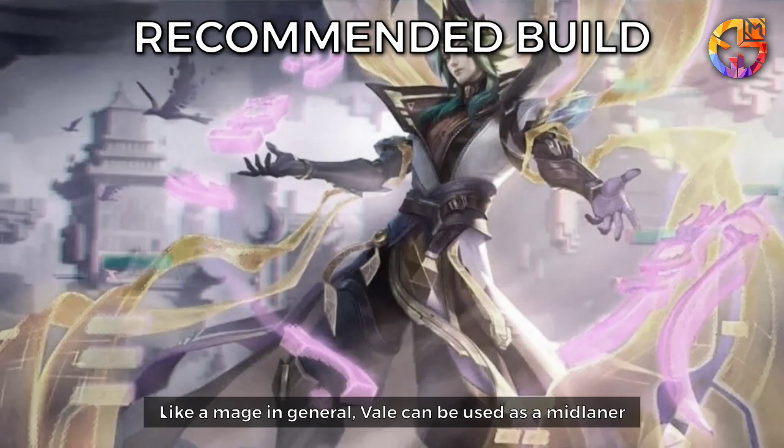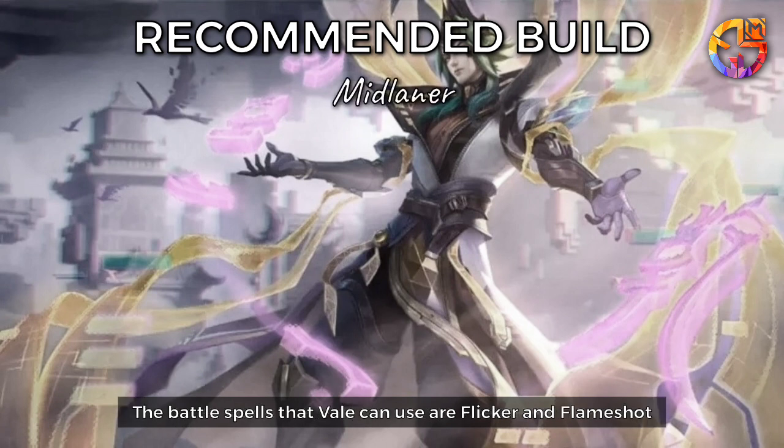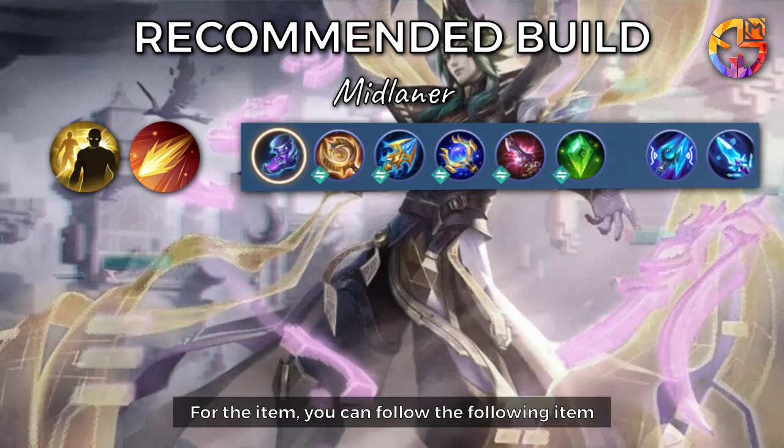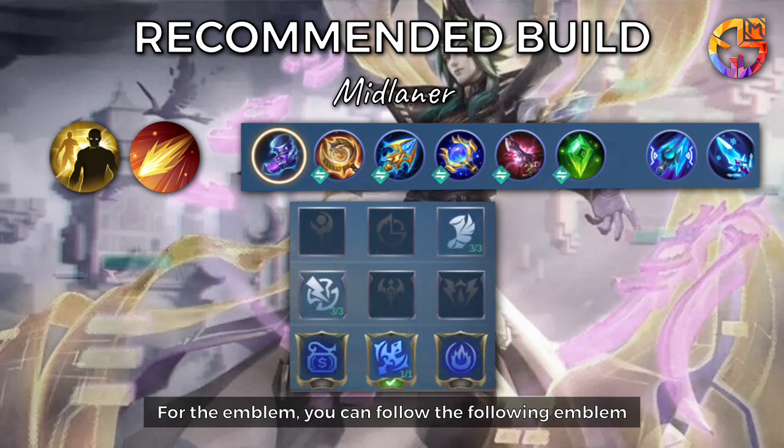Recommended Build: Like a mage in general, Veil can be used as a mid laner. The battle spells that Veil can use are Flicker and Flameshot. You can also use Flameshot to deal additional damage to enemies, but you'll struggle to run from them when ganked. For items and emblems, you can follow the recommended builds shown.